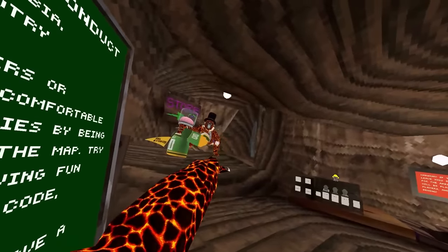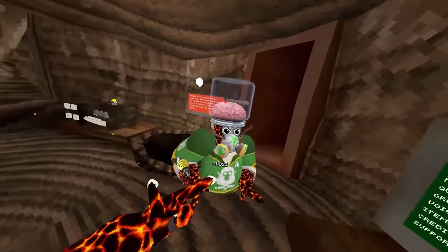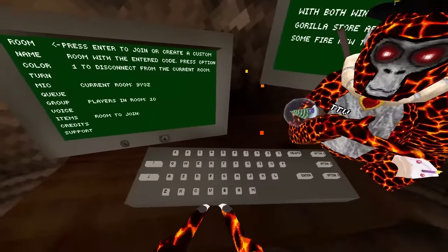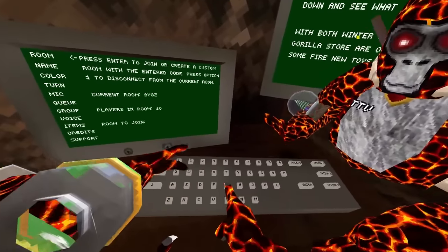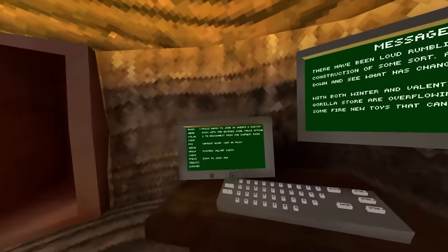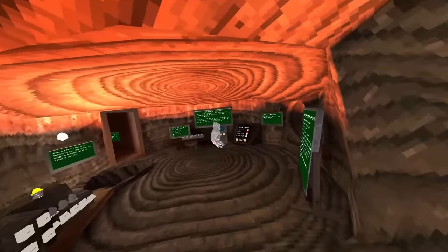Hey excuse me, can I 1v1 you? Let's run a code — yeah, let's all have a tag battle. I'm just letting you guys know, I'm pretty good. The code is G4E. I think I joined way before them — come on, load me into the lobby. Alright, we're in the lobby. This guy joined after, so I think we're good.